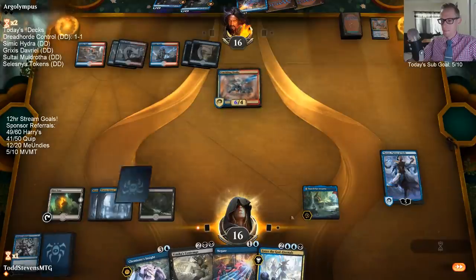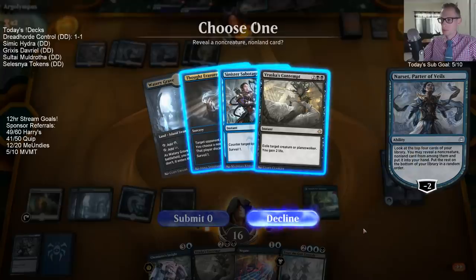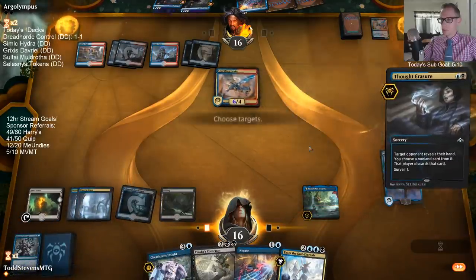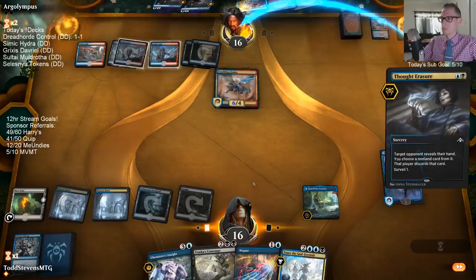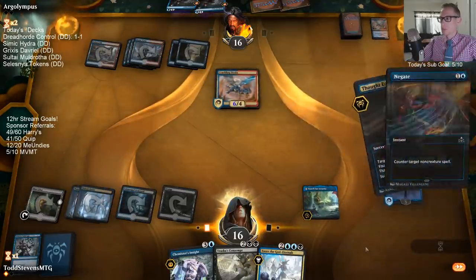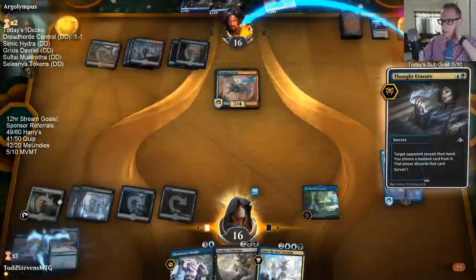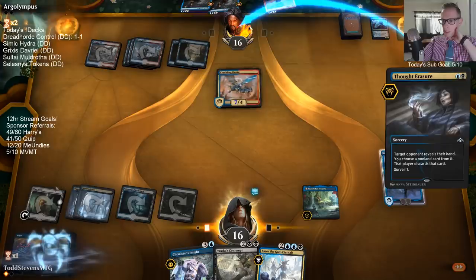So we have like two Cast Downs in the deck - we've got to try to find a Cast Down. Narset's gonna die. We'll see if they have something big to take - they did. We have six right now, Narset will be the seventh. So we will be able to flip Azcanta - that'll be three, six. This could be a seventh mana, so we don't really need a - I mean we're just gonna want mana whenever we have Azcanta flipped.